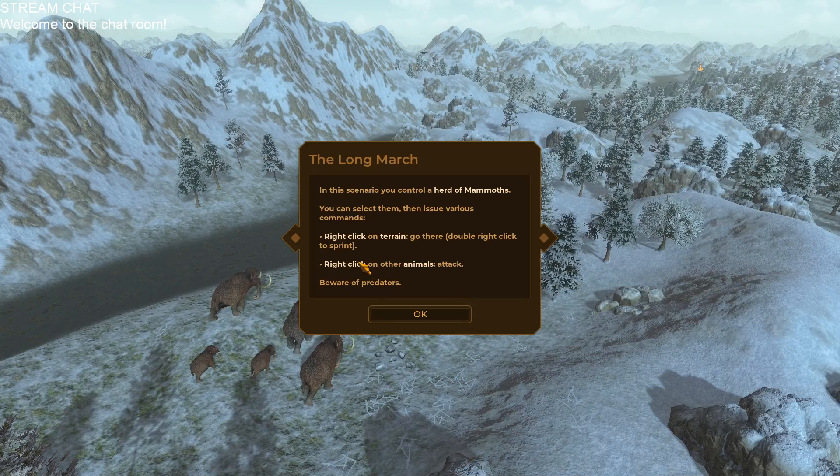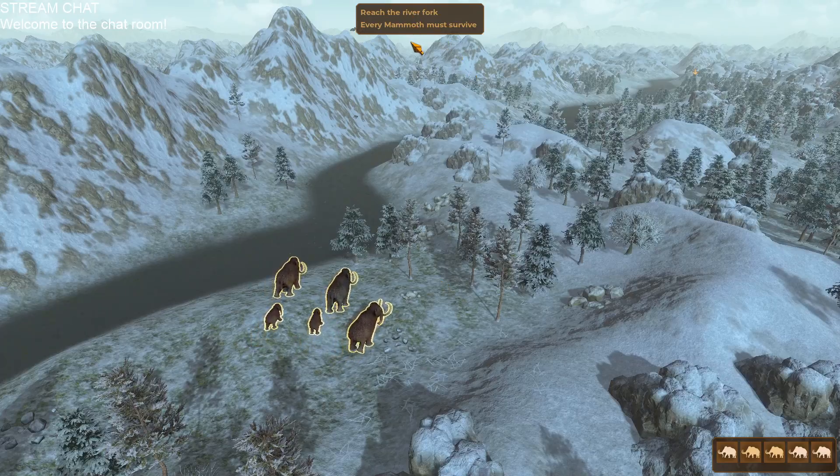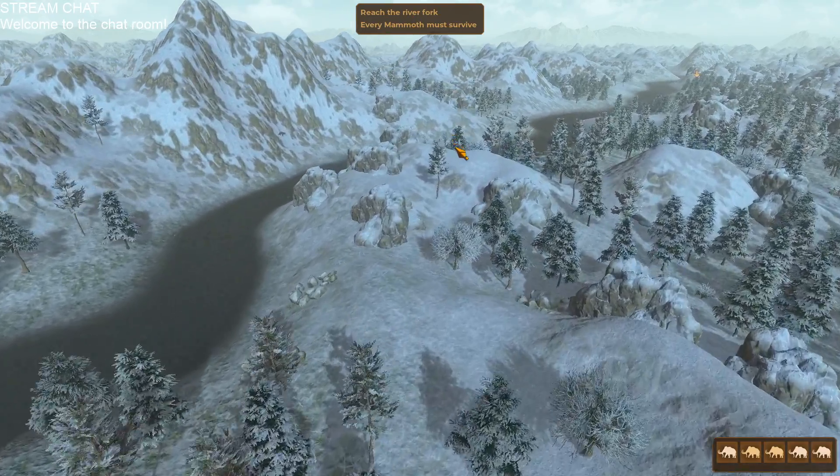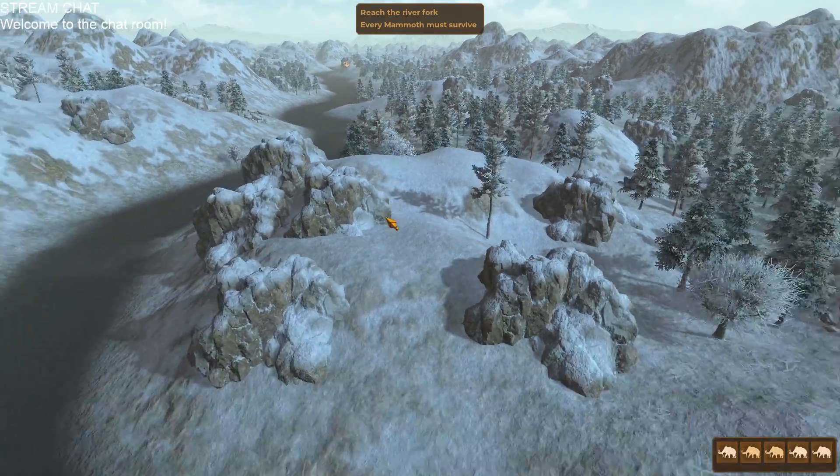I'm hoping to finish this challenge. This is where you control a herd of mammoths — these guys. You can select them, click a terrain to go, double click to sprint. Click right on other animals to attack, beware of predators. I have to reach the river fort, and each of my mammoths must survive.